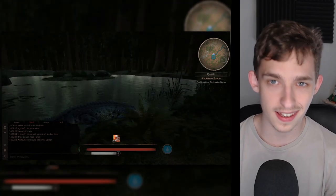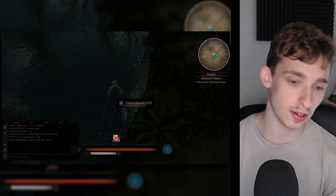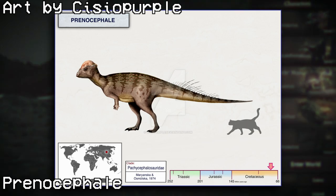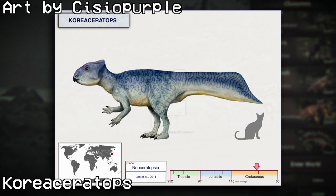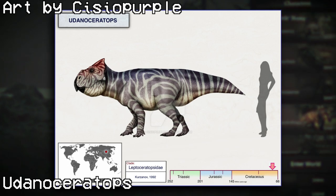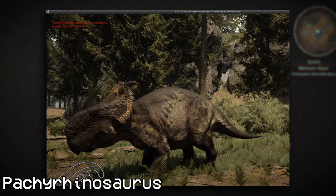There are four creatures unique to the KTO mod in this group. Firstly, we have Prenocephale, a Pachycephalosaurid, which will be smaller than the Pachycephalosaurus currently planned for the game. Coreoceratopsis is a small, likely semi-aquatic ceratopsid. Udanoceratopsis is a very early and probably one of the bigger early ceratopsids. And finally, Pachyrhinosaurus — a large ceratopsian.